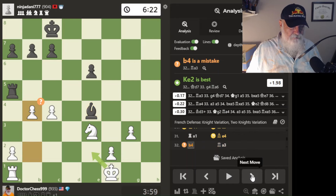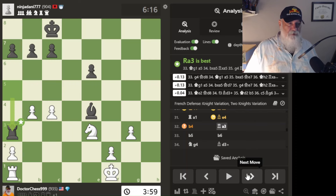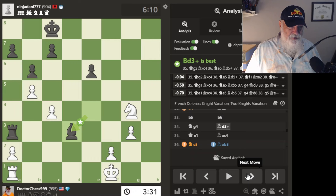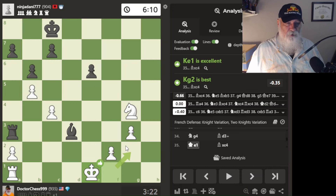I go here to kick his rook. He comes down here to threaten my knight — I don't think that's a problem. I'm going to advance as best I can. I go here to see what I can do. He goes here to put me in check and forks my pawn. I didn't see that — how frustrating. I get out of check. The engine says I should have gone to a white square.